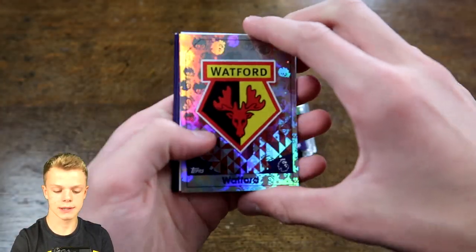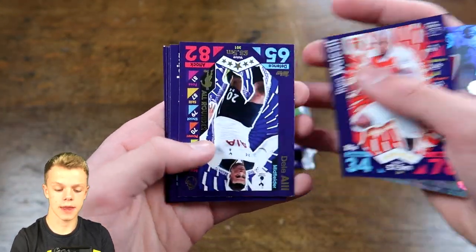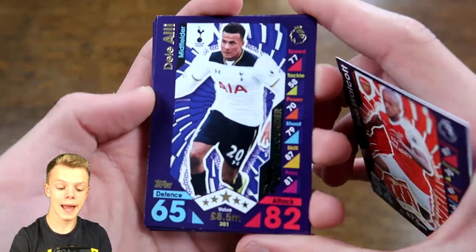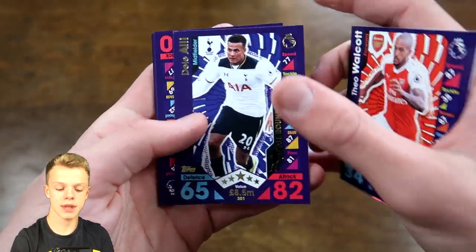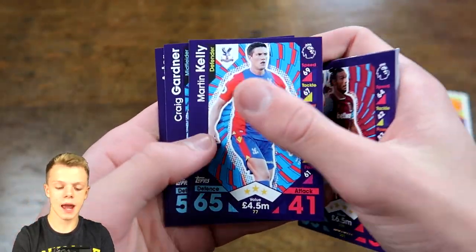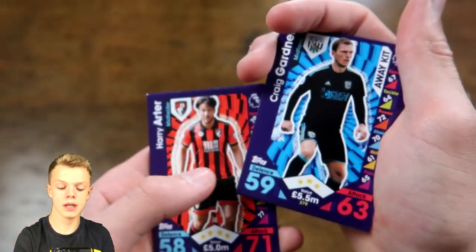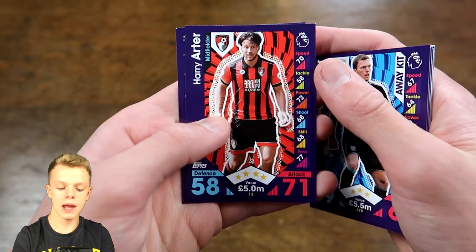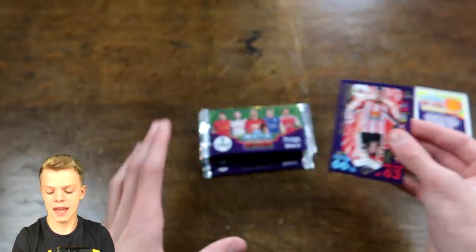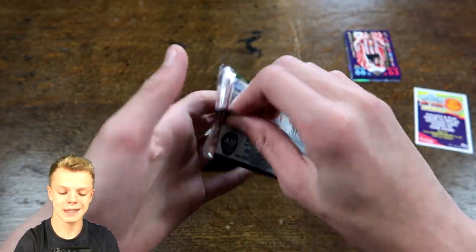We begin with a pretty useless Watford logo, plus the Match Attax Live code for that pack. Then Theo Walcott — not a bad start. Also Dele Alli, who could well make the team with 82 on attack. Lucas Leiva, Andy Carroll, Martin Kelly, and Gardner Ahearne-Grant, who scored two goals in the Match Attax game so he could be useful. Harry Arter and Van Aanholt at the end. Not a great start, but a couple of decent cards.